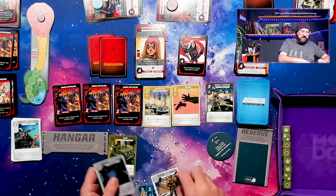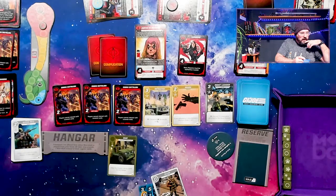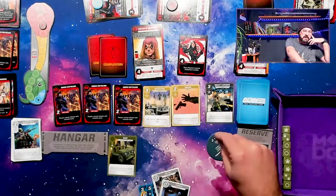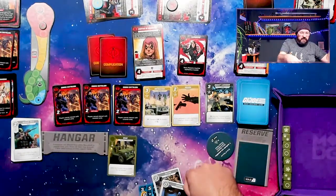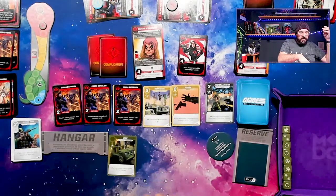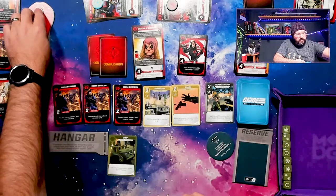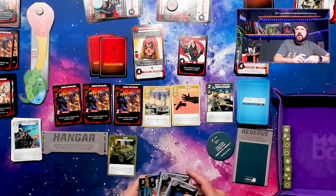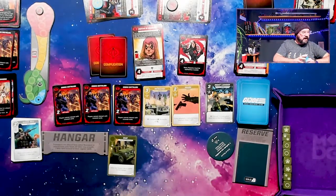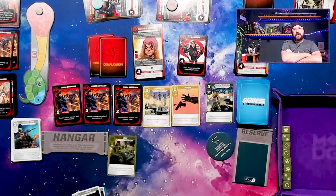Because we defeated Storm Shadow, we get to play Diffuse, which lets us take the threat down one. But I think we lose no matter what — it was a no-win situation. Zartan's going to raise the threat one, and then the threat is at the top. We had to have beaten Storm Shadow on the first go and we didn't. So that's the game — we raise threat one for the turn, one more for Zartan, and we've lost the game. Zartan and Storm Shadow just tore us apart.